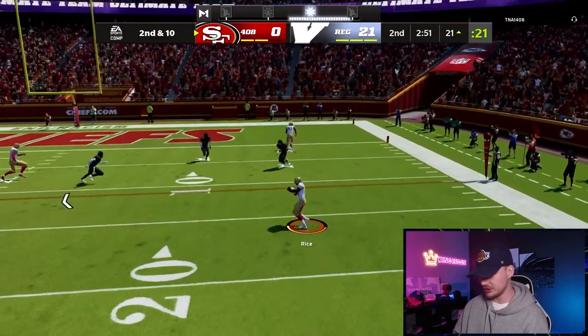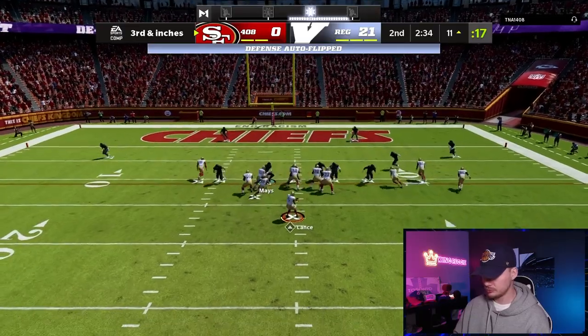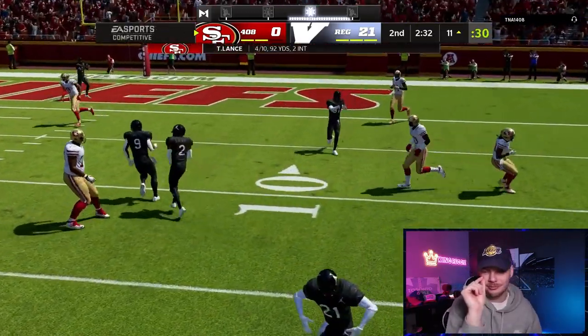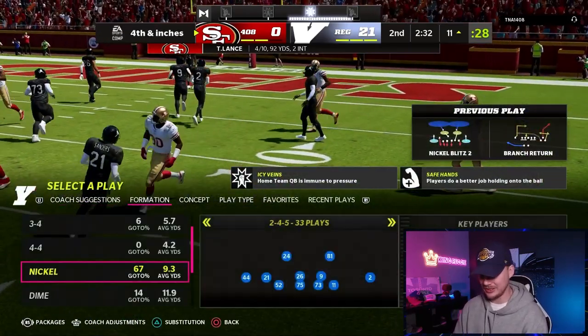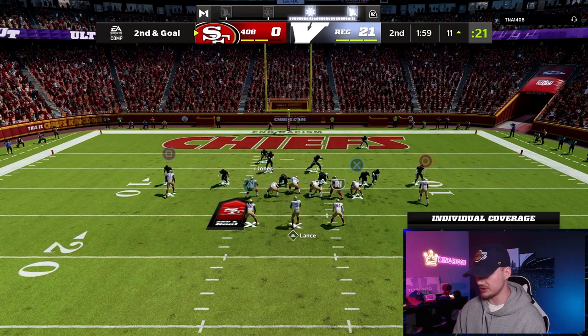Nice little check down. We're going to play hard flats now — take away that quick hitter underneath. Deion was almost going the other way! Fourth and inches. Blitz close pro once again — we're going to man up our outside corners here, see what we got.